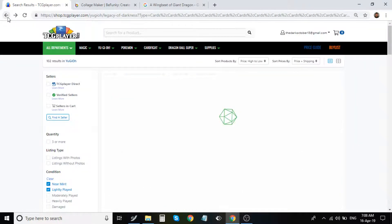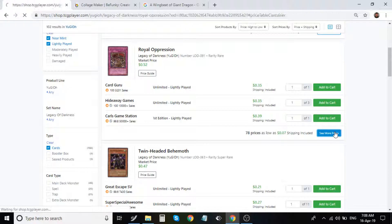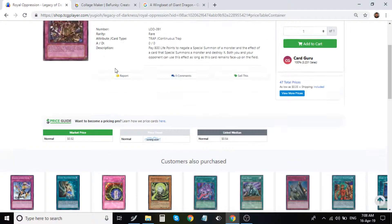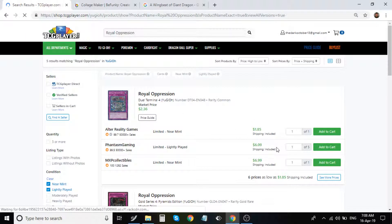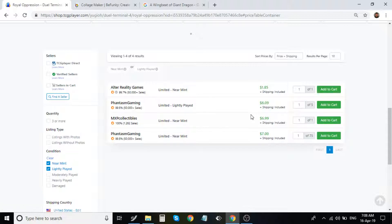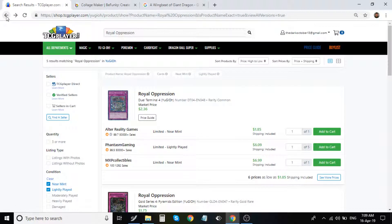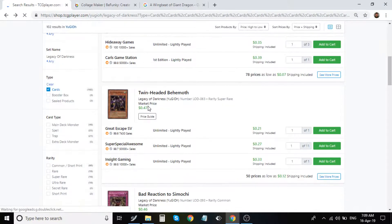Royal Oppression — another banned card. Don't worry about this version; we want to talk about the dual terminal commons specifically, which are ridiculously high right now. This is kind of a sell. It's almost bought out — there's one here for $2, then it quickly jumps to $6 to $7, with some holding the line at $75. If you have extra copies I would definitely sell them, but definitely keep a playset for yourself because it's a really powerful card.